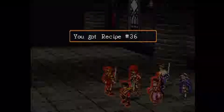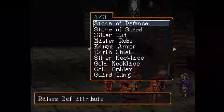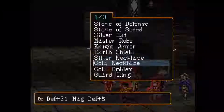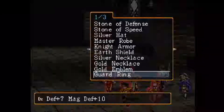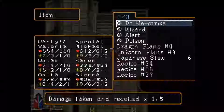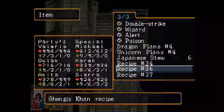There's recipe number 36. I've actually just taken a little bit of footage post-battle from, again, a group of Highland troops. So that's the Genghis Khan recipe, I guess. What are we gonna get rid of? Garden ring. Yeah, garden ring - fair enough, don't really need one of those. Those are available from stores.